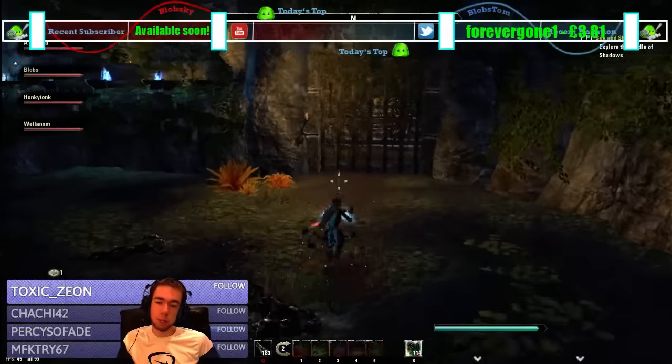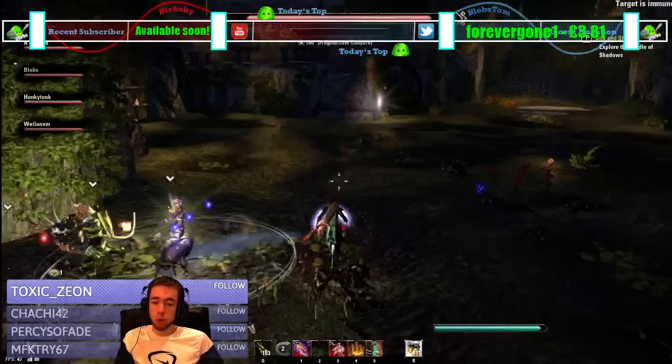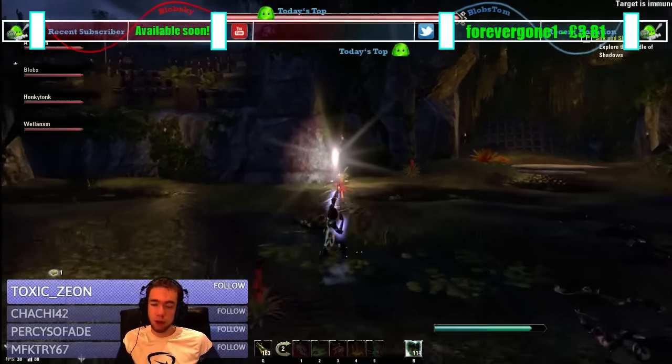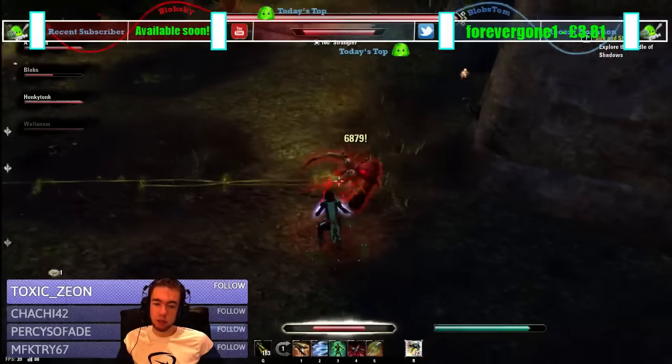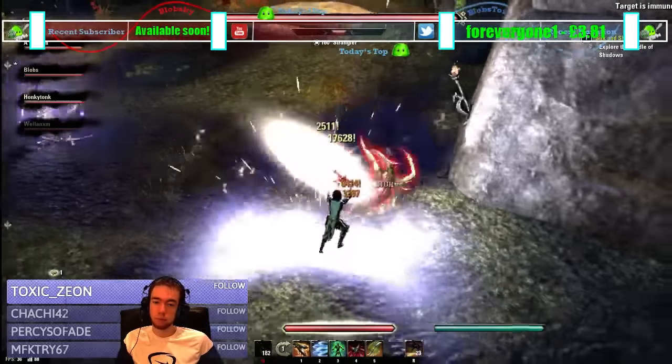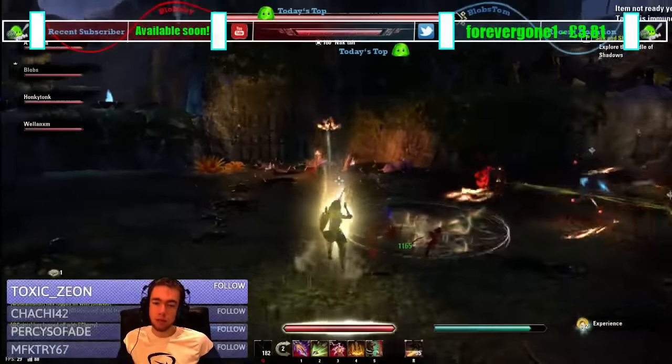Now we're going to get the boss. On the boss, we're going to focus the mage. There's going to be a mage and a melee. We need to kill the plant first — I take the left, you go to the right. Kill the plants fast. This is just going to save us a lot of hassle. Then we go over and kill the mage nice and fast.